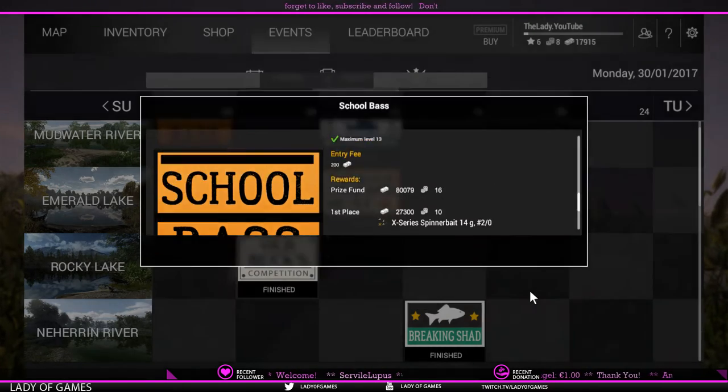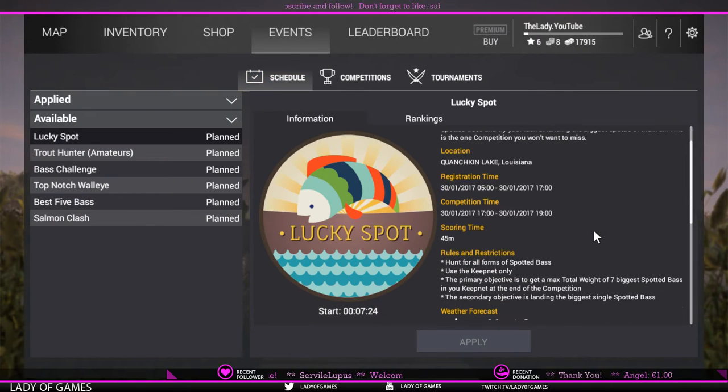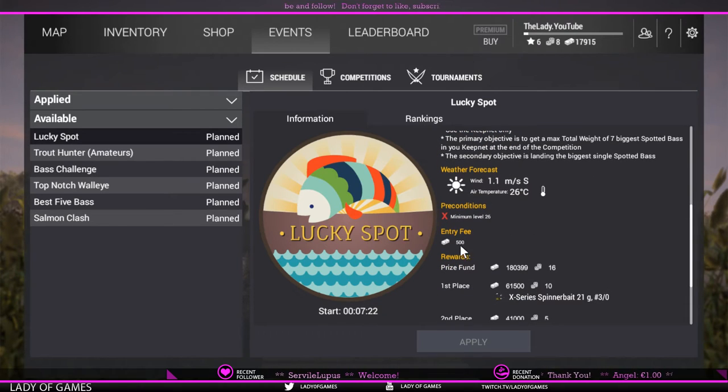Do note that when you participate in a competition you still need to pay an entry fee — here it shows 500. You also need to pay travel costs to the lake where the competition is held, and you still need to pay for the license to fish there. Keep in mind it will cost you some money, but if you end up in the top 10 you'll be rewarded more than your actual expenses.